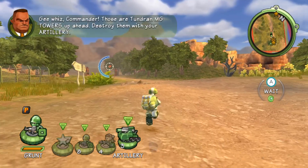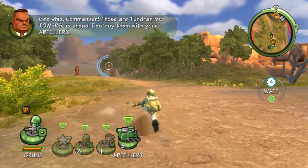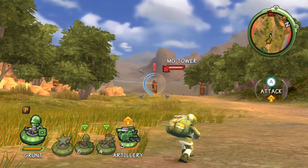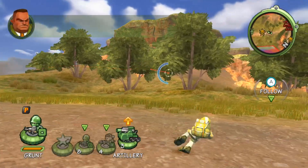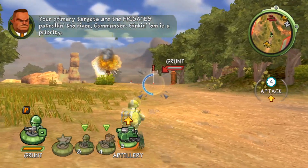Gee whiz, Commander. Those are Tundron MG towers up ahead. Destroy them with your artillery. Your primary targets are the frigates patrolling the river, Commander. Seek them as a priority.